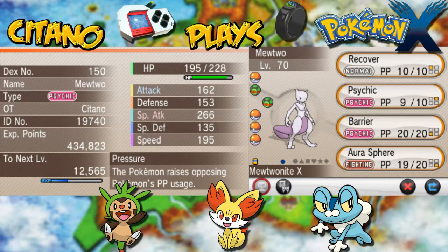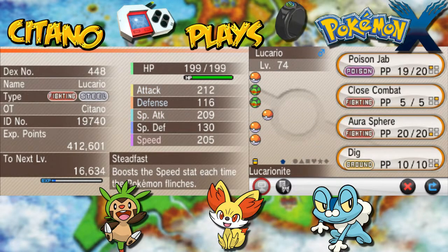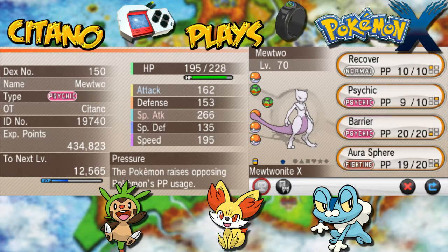Mewtwo Knight X is one of the two Mega Stones for Mewtwo. You have Mewtwo Knight X for Pokemon X and Mewtwo Knight Y for Pokemon Y. Now I did say something wrong last time about Mewtwo X — I said Mewtwo Knight X gave him more Psychic type, but that's wrong. Mewtwo Knight X is indeed making him a Psychic Fighting type. For Mewtwo Knight Y, you'll make him an even more powerful Special Attacker, making his Special Attack go even higher, which makes him even more awesome if you like using Psychic.